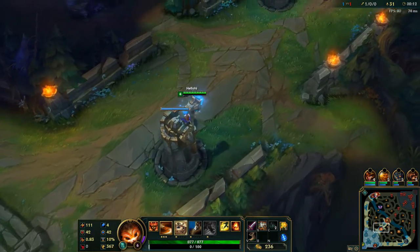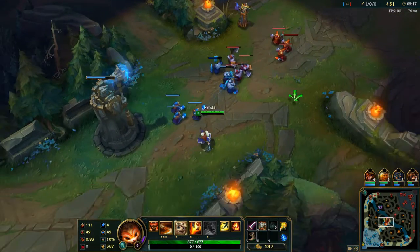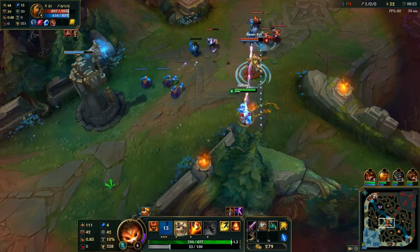Now Gnar does have a pretty substantial set of abilities, so I'm going to be showing off him transforming as well. Let's get in the lane and mess with Swain a little bit. Here's his auto attacks, the W proc going on — shows little circles.